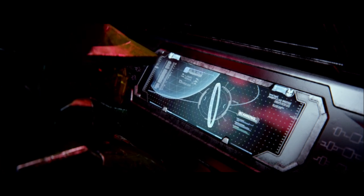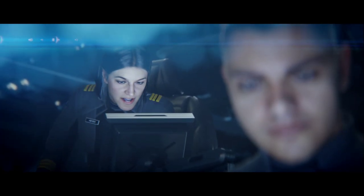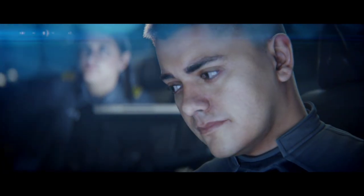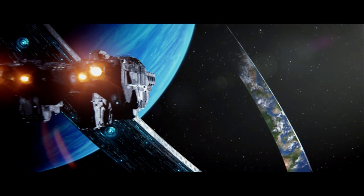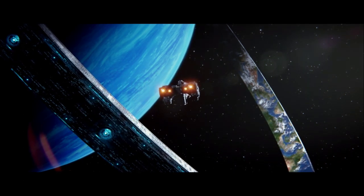I want all the information you've got on the first Halo — schematics, topography, whatever. I don't care if I have the clearance or not. Yes, ma'am. Where's our target? The enemy ship has stopped above the ring, ma'am. We're going to pass right over it. Perfect. Given what we know about this ring, it's even more important that we capture the Prophet of Regret. Find out why he came to Earth. Why he came here.